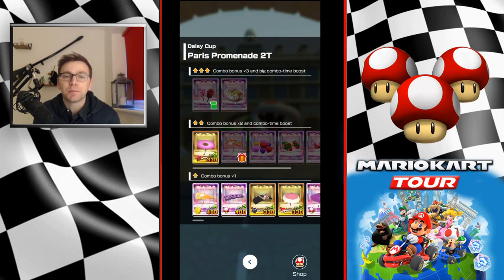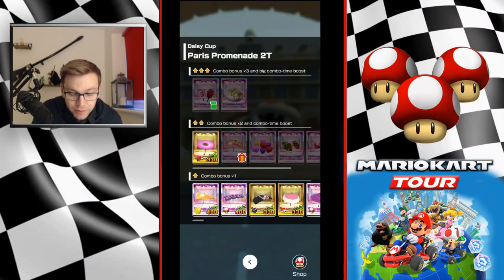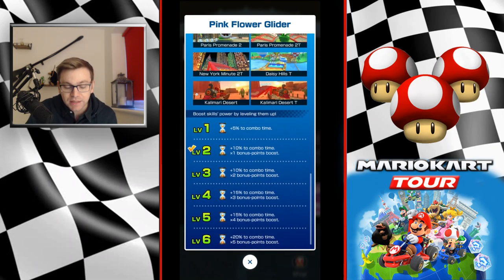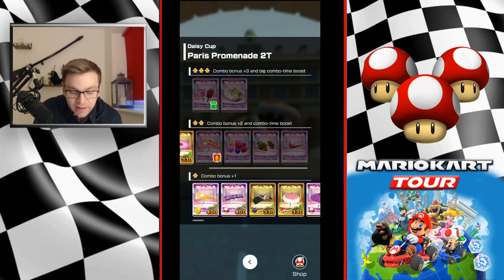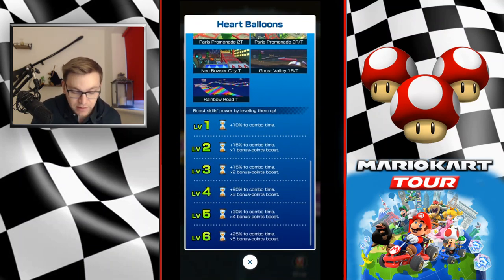Then it comes to glider — the most difficult part. As I said, I do not have the big combo time boost in this. If you were lucky enough to get one of them in the launches — the Sweetheart glider — or from a previous tour you pulled Royal Parachute, you'll probably breeze through this a lot easier than most people. We'll be going in with a level 2 Pink Flower glider, which I do think makes all the difference. That 10% combo time is huge compared to 5% combo time. So if you have a ticket, it's only going to take one — invest it in taking that to level 2 if it's your only choice. Otherwise you might have one of these high-end gliders, and that will bring you in at 10% combo time straight away.